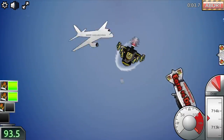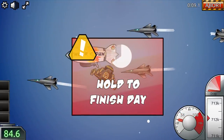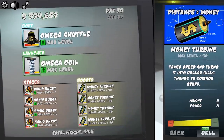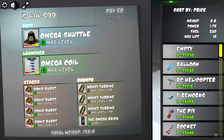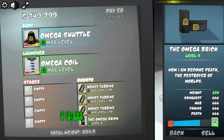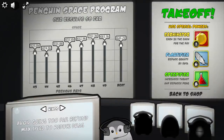Why am I so high? I broke 700,000 before my first Sonic Burst even went off — where does that make sense? Is that just how good the Omega coil is? If I get rid of one money turbine and throw on the Omega brick, I add 50 pounds to myself. And if I sell my Sonic Burst — because these don't really do that much anymore — I can upgrade the brick so I weigh over 300. Just buy the Omega balloon and start working on maxing that out — never mind, it's already maxed.